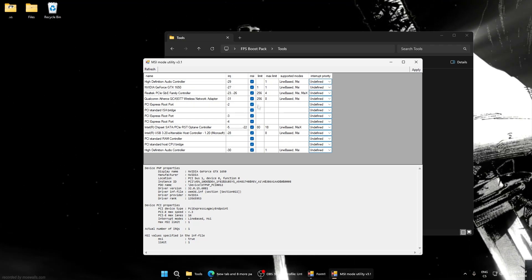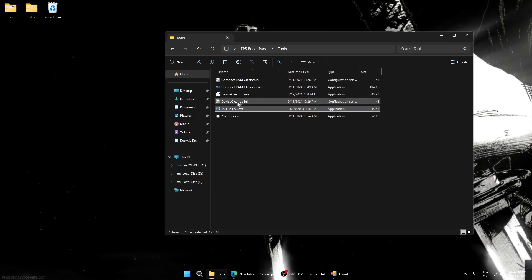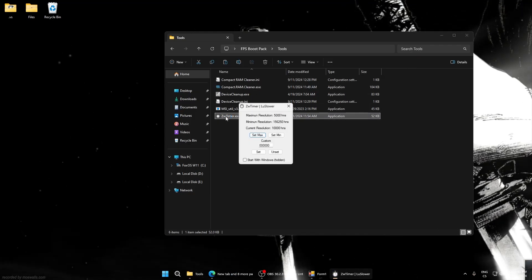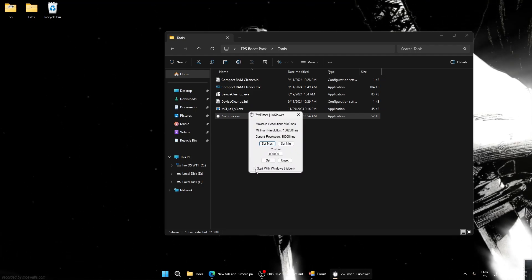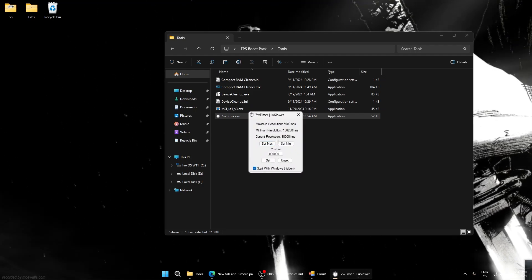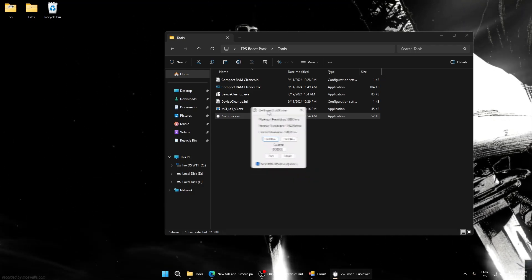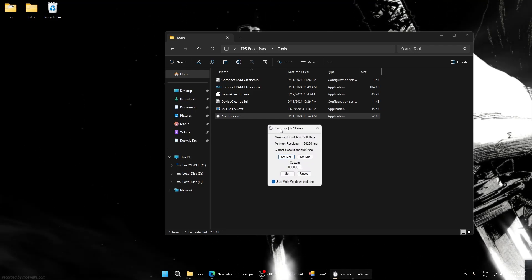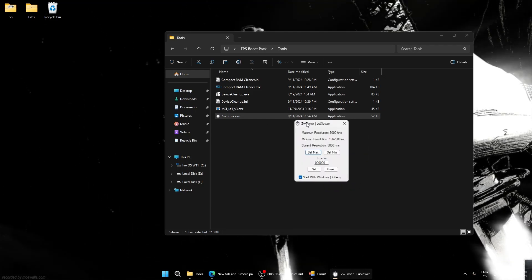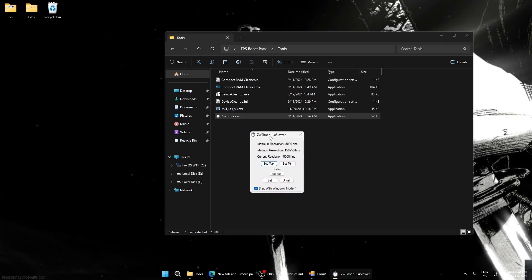Make sure all MSI boxes are checked, click Apply and close. Now open ZVET Timer — this is a timer resolution tool. You can set it to start with Windows. Click Set Max to get the lowest timer resolution possible, which will lower input delay. Lower delay is always good for every game.